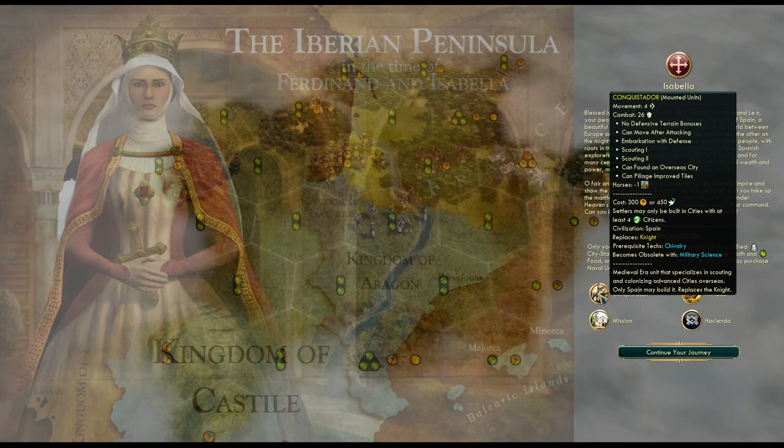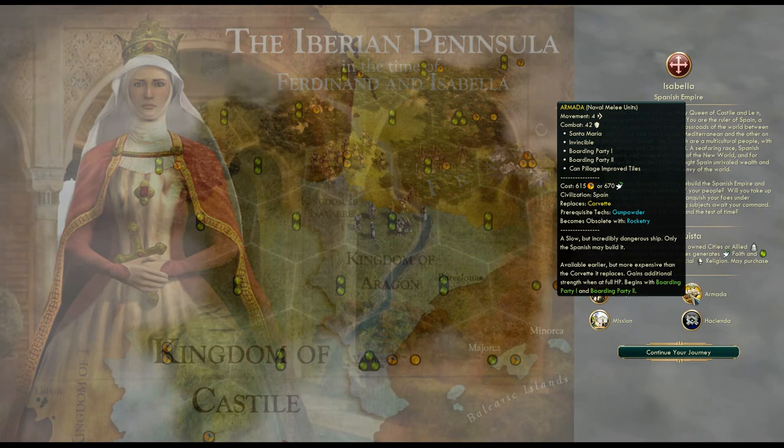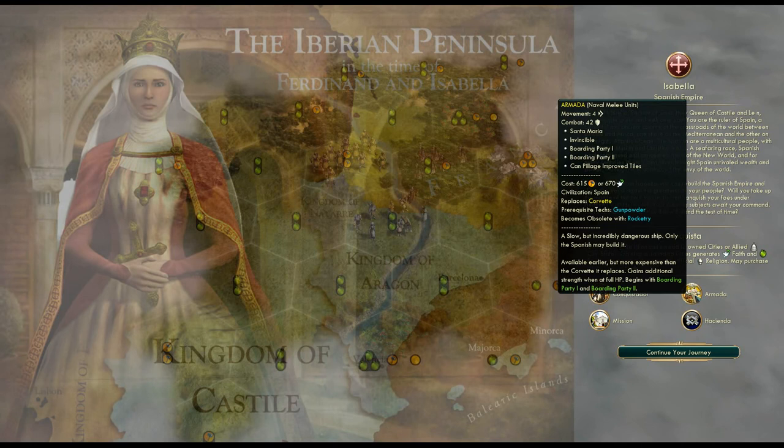I don't think on this map we're going to be using Conquistadors a lot. On certain maps you can just go completely crazy with them and they can almost win you the game by themselves, but I don't think this is going to be one of those games — maybe one or two, but not more than that. And the Armada: a slow but incredibly dangerous ship, only Spain may build it, available earlier but more expensive than the Corvette it replaces. Gains additional strength with full hit points, begins with Boarding 1 and Boarding 2 — just insanely strong. A big, badass ship that comes into play earlier and crushes everything.